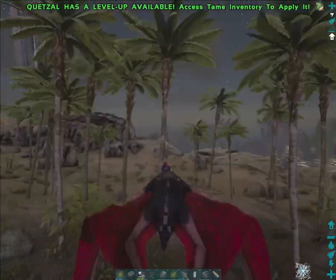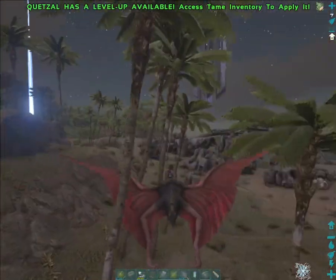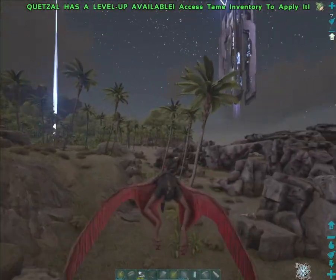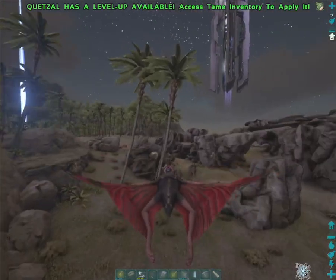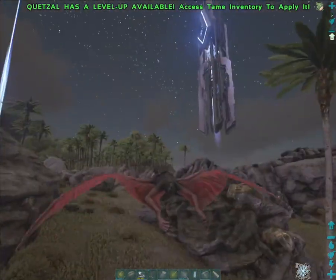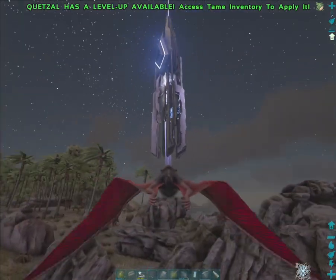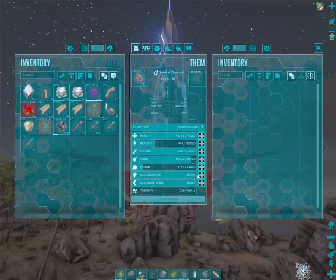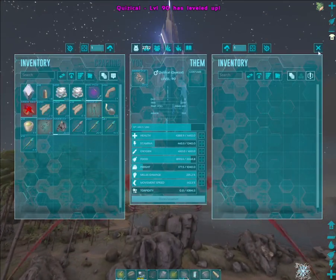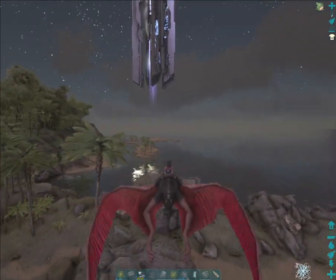I can harvest trees with these — nice! That's really good that I can harvest trees. Now for the metal. It'll still be a little while before I get there. With some dinosaurs' movement speed you just kind of have to deal with it. It's going quite a bit faster now.